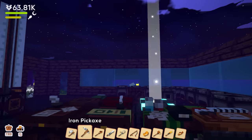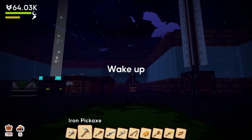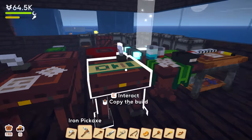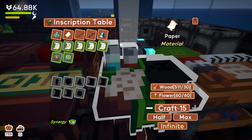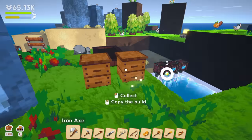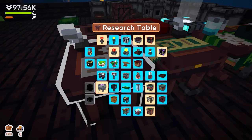Do I have zero papers? It's getting dark again — the day goes by so fast. I think we need 36 papers. The max I can make at once is 15, so I need more flowers. I need more flowers to make paper.